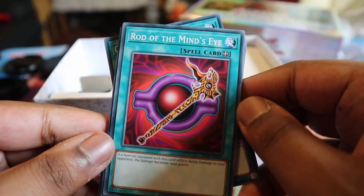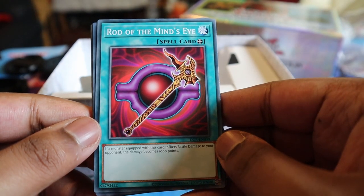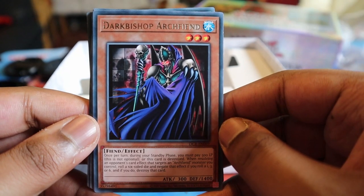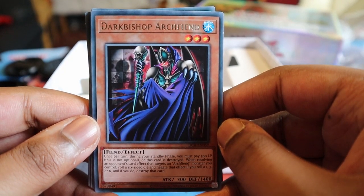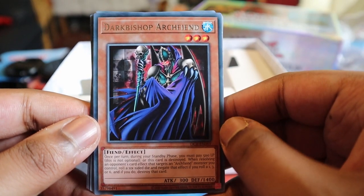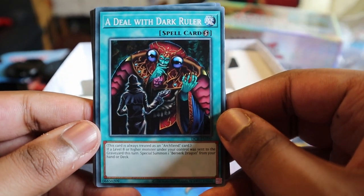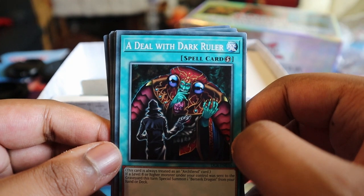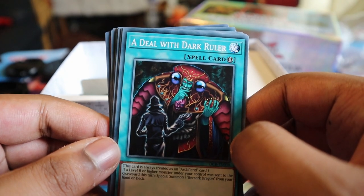Rod of the Mind's Eye - equip to a monster. When that monster does battle damage to your opponent, the damage becomes 1000 points - that one's alright. Dark Bishop Archfiend - once per turn during your standby phase you must pay 500 life points, this is not optional, or this card is destroyed. When resolving an opponent's card effect that targets an Archfiend monster you control, roll a six-sided die. This is the card the Dark Rider uses against Jaden - a Deal with the Dark Ruler - another Zork-based card. This card is always treated as an Archfiend card. If a level eight or higher monster under your control is sent to the graveyard this turn, special summon one Berserk Dragon from your hand or graveyard.